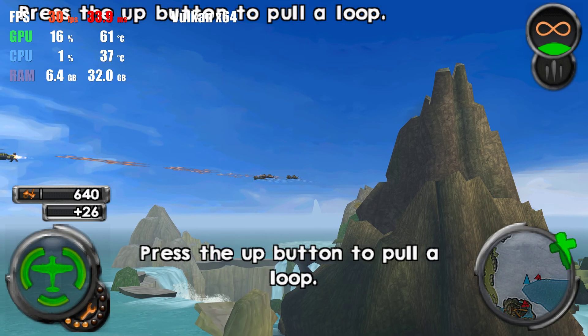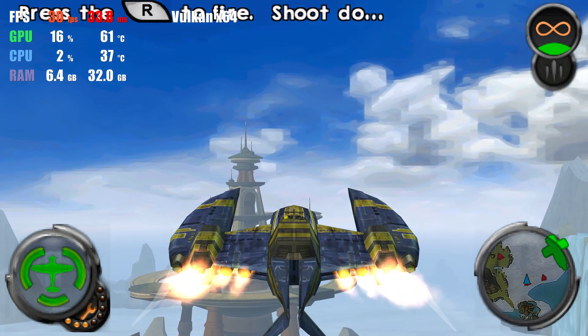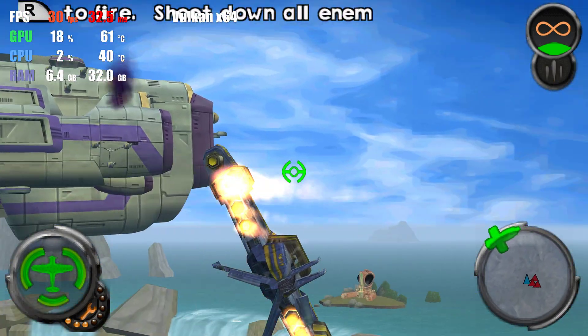Jack, they're on our six. Do a barrel roll, try a somersault, anything! Nice loop, hot shot. But it's only gonna trick enemies that are actually chasing after you.